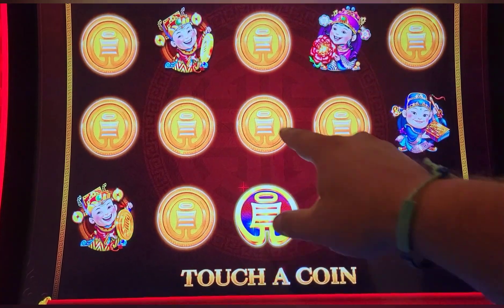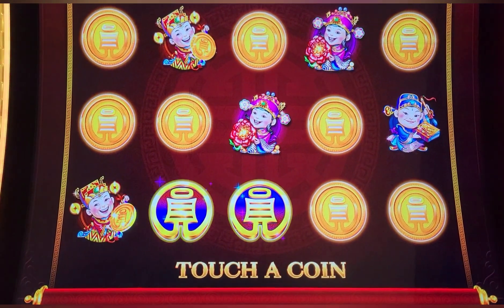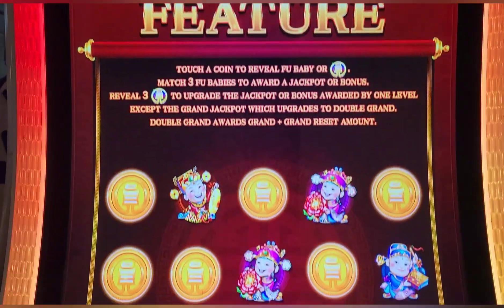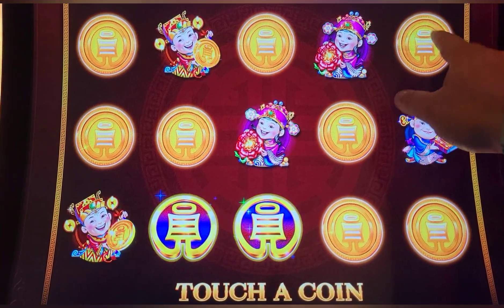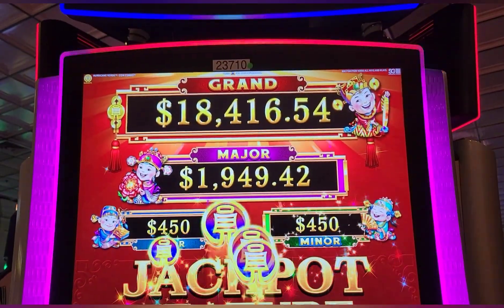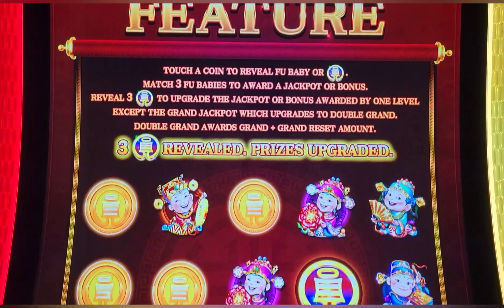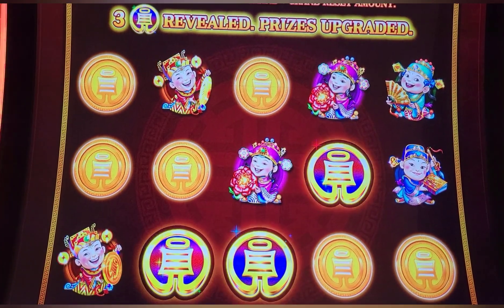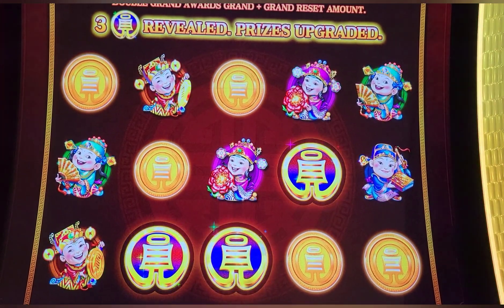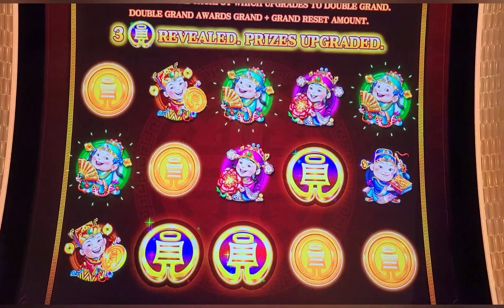Two to the grand already, two to that major — another rainbow. If we get three rainbows, that mini becomes the minor, everything moves down, and you get a double grand chance. That major is in play, so is that grand. We want the blue guy — we don't want this one, but that's what we're getting.